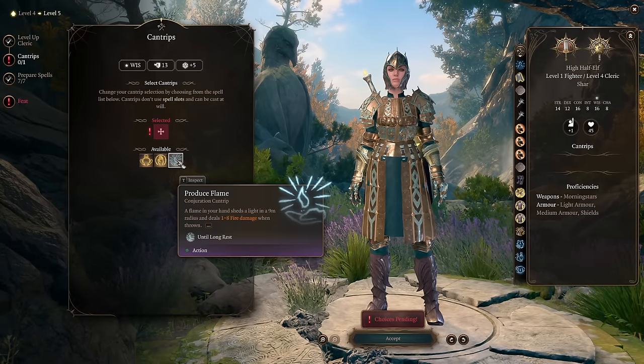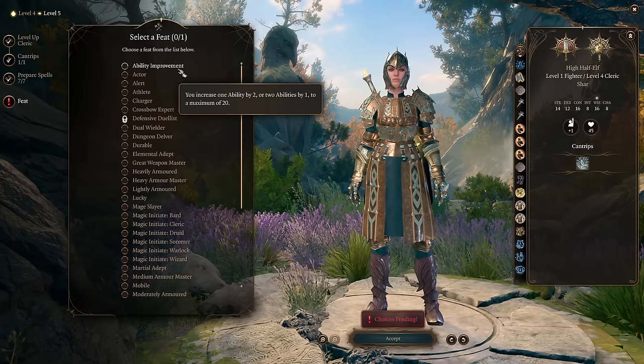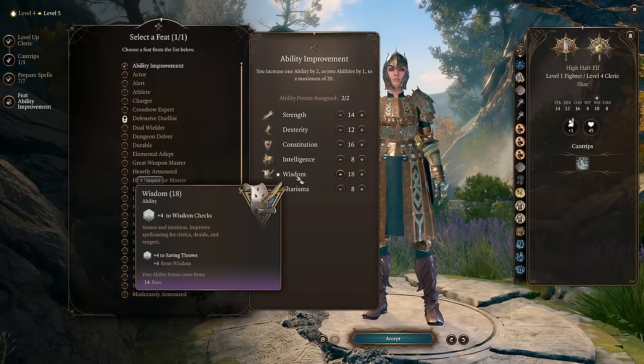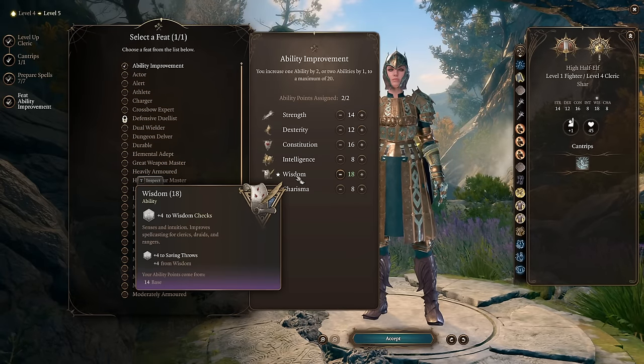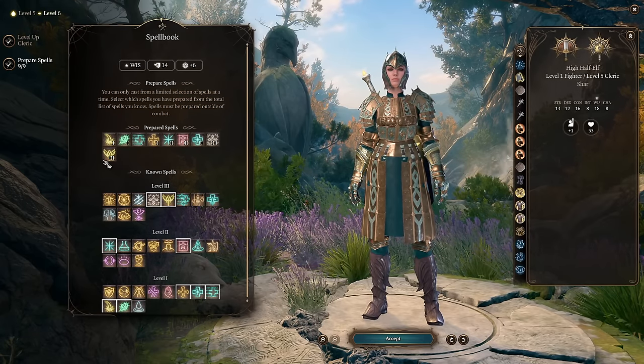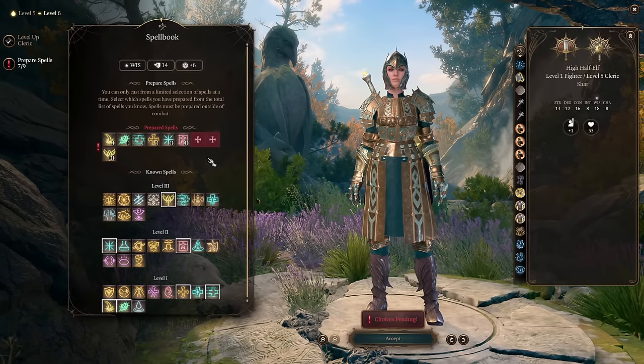At level 5 we're getting a cantrip — produce flame in case you need some fire. And we're getting a feat, which will be ability improvement: wisdom, to increase the chances of our spells to hit. Level 5 is where we're unlocking our most favorite spells, which is why we're going to level 5 first and then switching to fighter. We want to unlock spirit guardians.